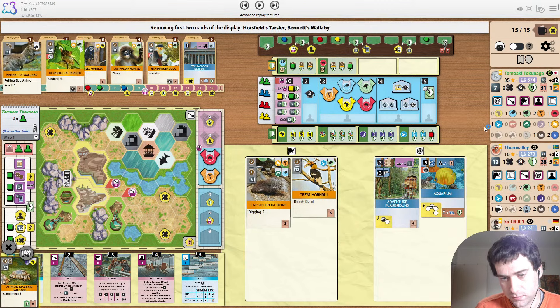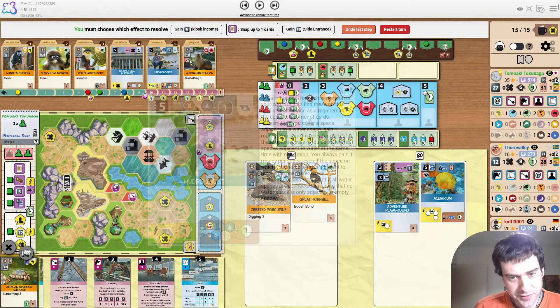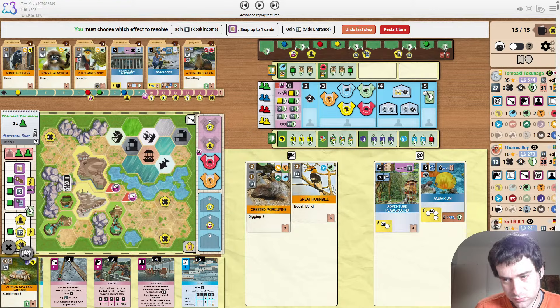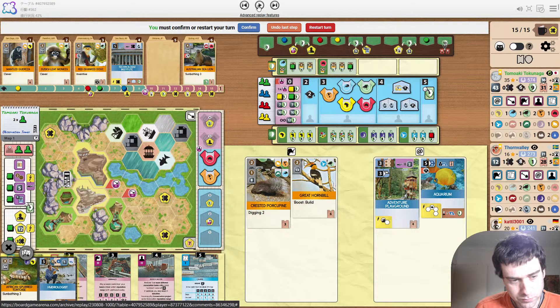Are we looking at anything to snap up here? Don't need help with habitats. He won't be tempted by Tech Institute — maybe just Hydrologist? It's some points, it's a sponsor to play. Hydrologist it is. It won't necessarily be a shield at the end unless this spot gets connected to.